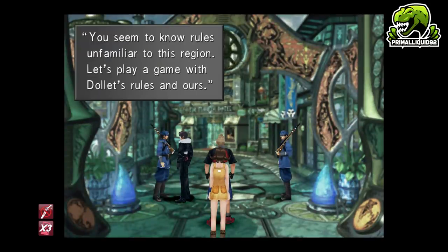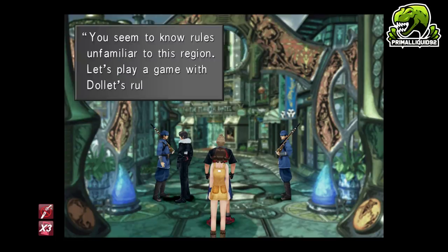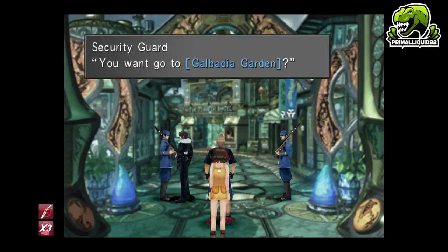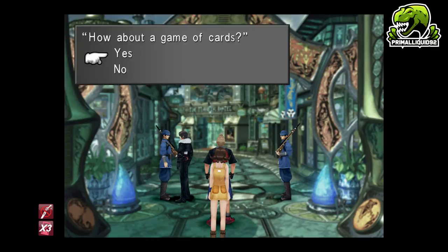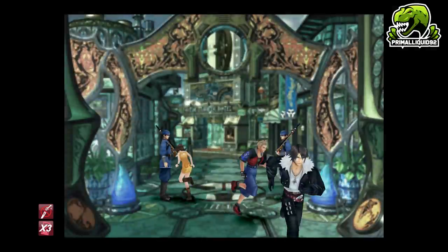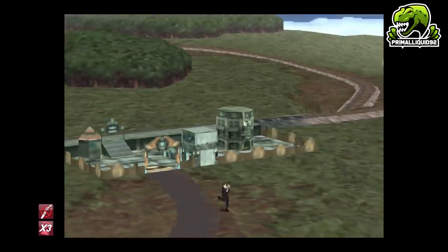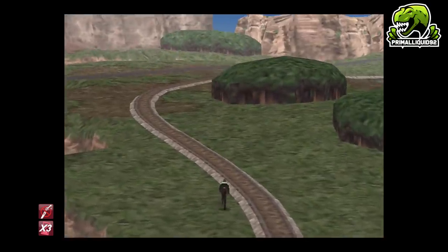He's going to ask you if you want to mix the rules. You always want to choose no when asked to mix rules. Eventually he will stop asking you to mix, and when he does that you just need to play a game and then quit out on the rule screen again. What this will do is give us the rules Open, Same, and the normal trade rule. Because of that, it has basically given us Galbadia's rules again.